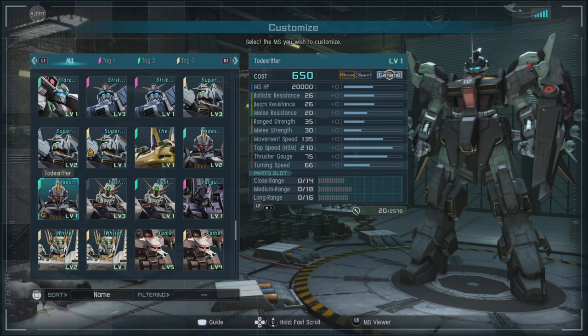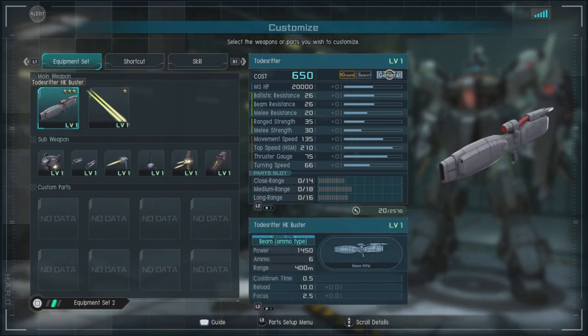It has a movement speed of 135, a thrust gauge of 75. For parts we have close range of 14, medium of 18, and long range of 6. It's also a melee priority 2 suit, and it's very much a mid-ground suit.